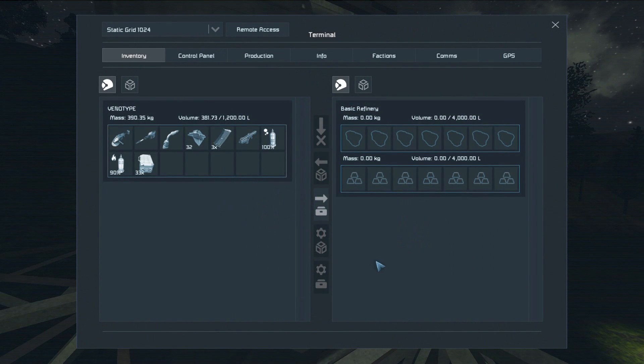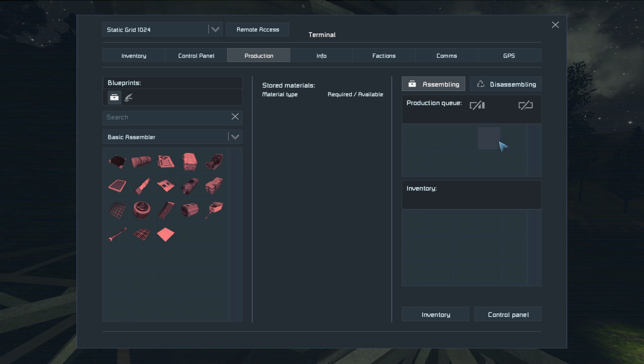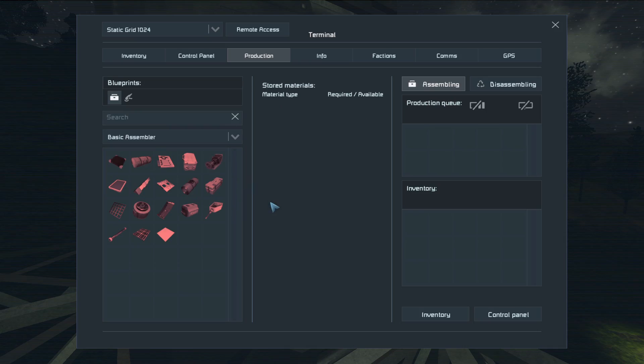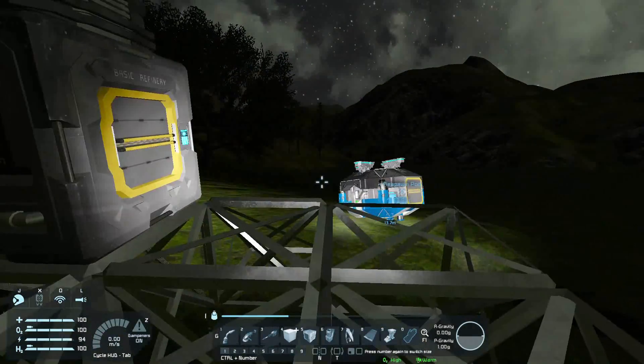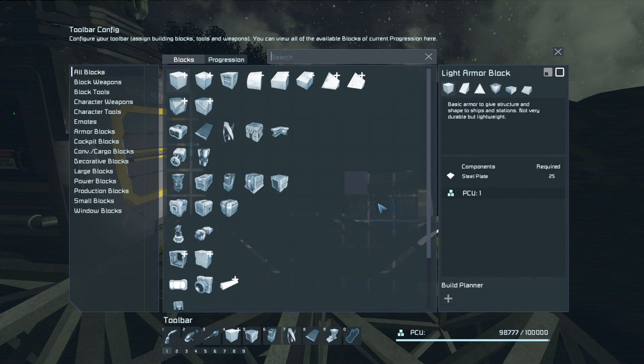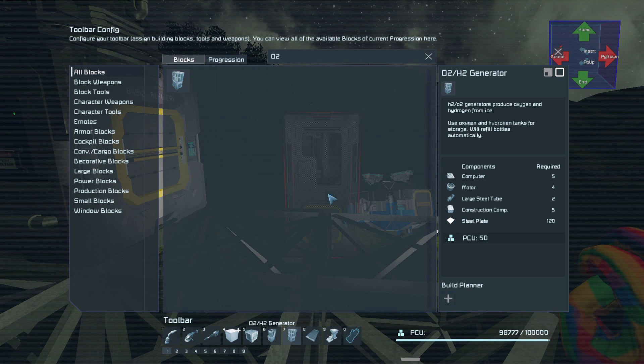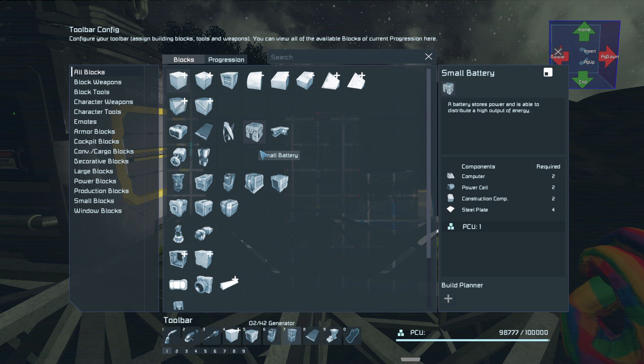Alright, now we've got this basic refinery which can carry four times the amount the normal one can do. And look at this - we can now make more complex items in here. We can build better versions of equipment. The next thing I want to do is get an O2 generator, which I'll need for generating oxygen. Small batteries would be useful - what do batteries need? Power cells and stuff.